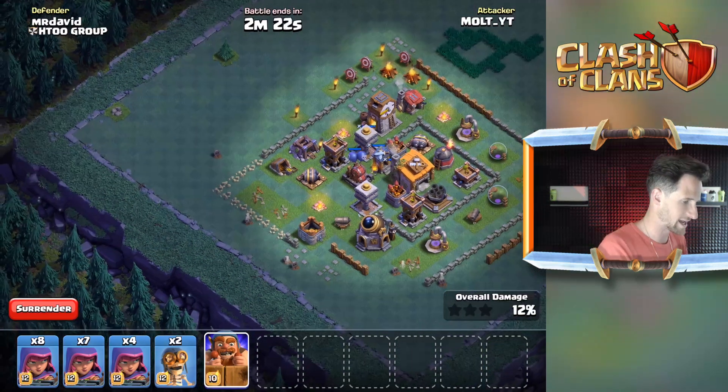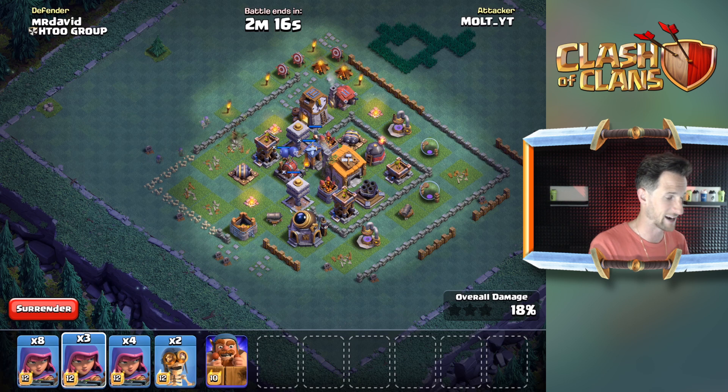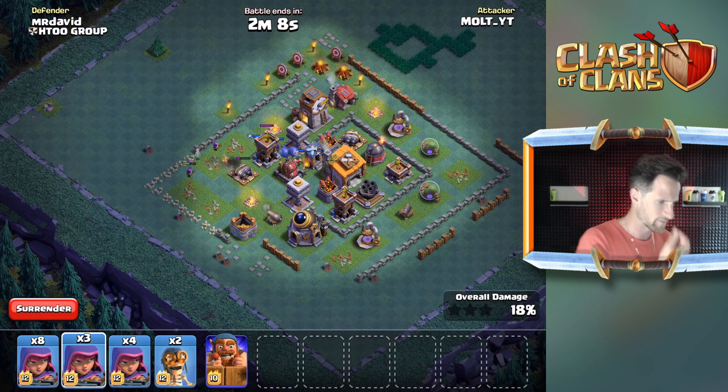One more shot bomber, come on. We're gonna have to try and get to the core on this one guys. Normally I wouldn't, but we'll try and get rid of some of these extra buildings. I really need to get rid of that double cannon because that thing is gonna do work to my battle machine when he gets in there, but we should be able to take it out fairly easily.